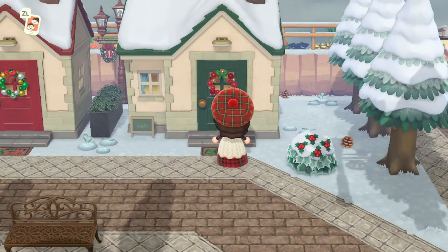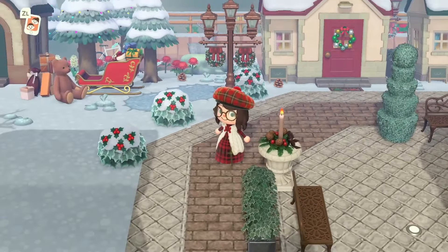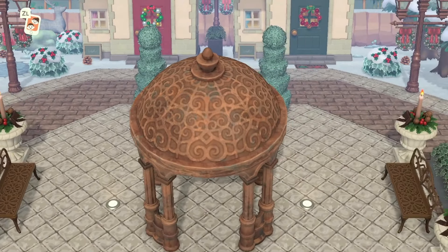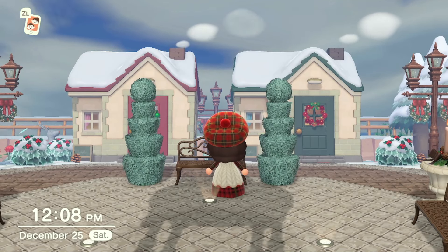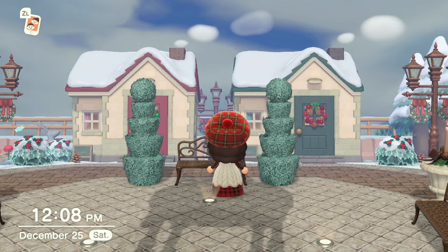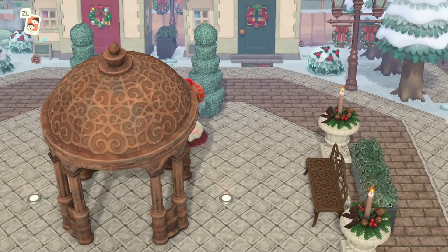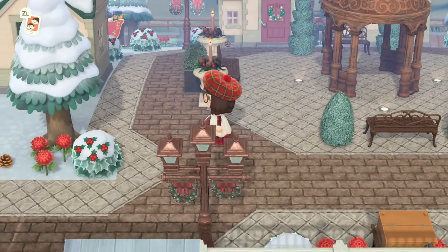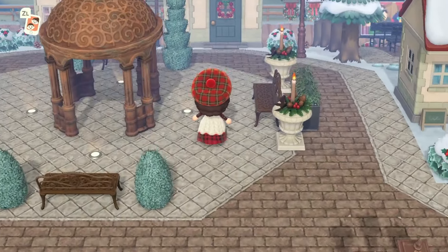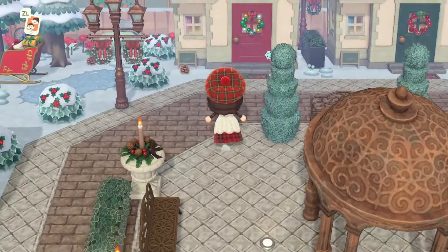I went with green and red — basically the colors I used throughout are red, green, and gold for all the houses. I swapped out the roofs: if you look at these two houses you can tell one was red and one was green, with opposite doors and opposite wreaths, which is what I do throughout all my villagers' houses on this island. The center of the big fancy cul-de-sac I left pretty empty — I wanted it to just be a really fancy-looking area in the middle of the neighborhood.